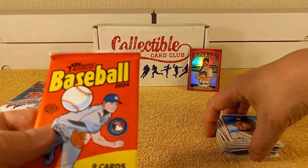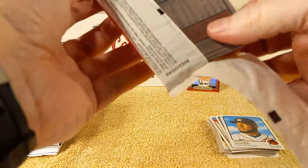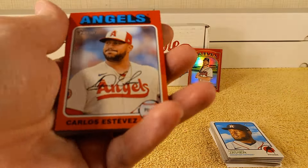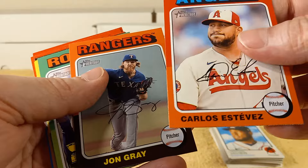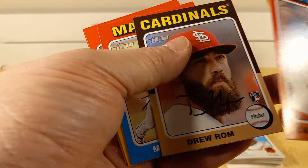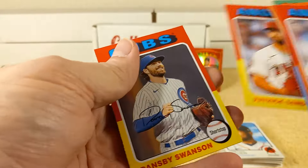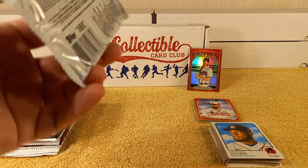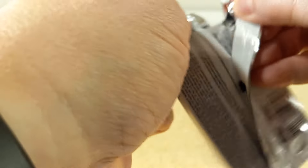2024 Heritage pack. I haven't opened any 2024 Heritage yet — well, actually I think I have. It's just been so long. John Gray, Nolan Jones, Ryan Withers, Dane Dunning. Yeah, I have because I remember getting some Mega Boxes with this. Sandoval and Dansby Swanson. It's just been so long and I just forgot — it's what happens when you don't open anything for a while.